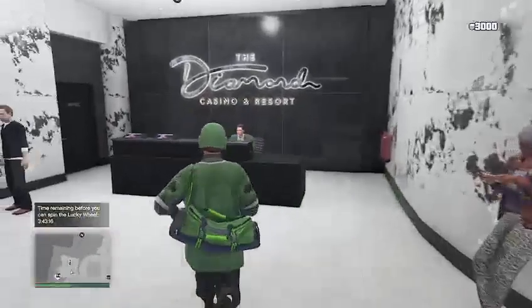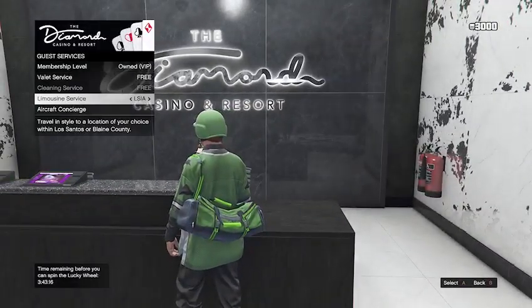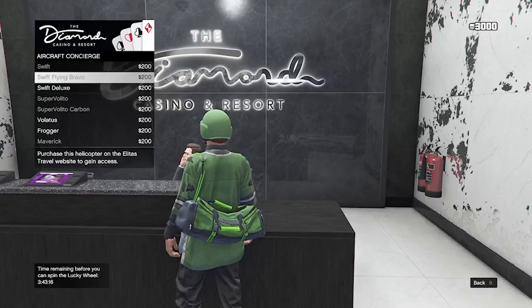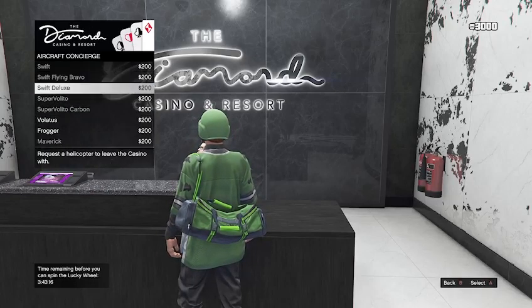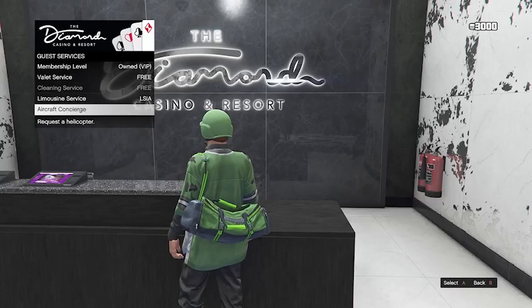When you go inside, go up to Tom Connors, press right on the D-pad, and scroll down to aircrafts. As long as you own one of these aircrafts, you will be good to go.